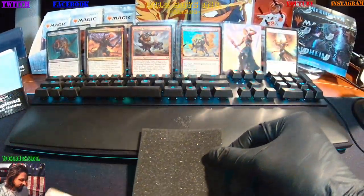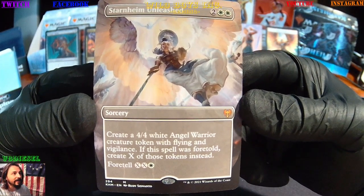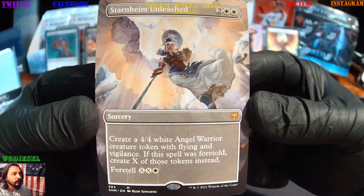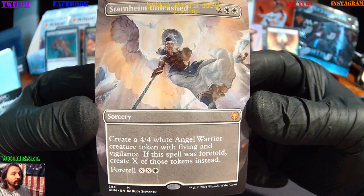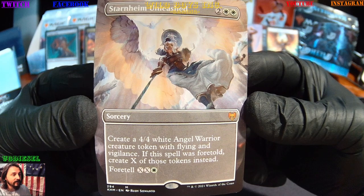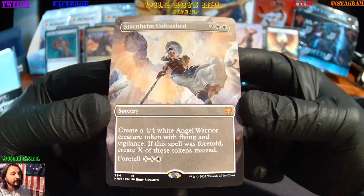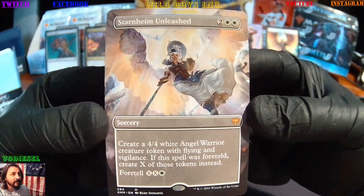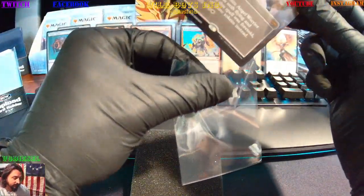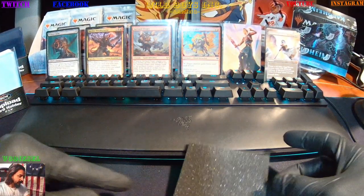And here's that other card — boom! Mythic rare: Starnheim Unleashed, Angel Warrior. It's a sorcery — create a 4/4 white Angel Warrior creature token with flying and vigilance. If this spell was foretold, create X of those tokens instead. That's a full art mythic! It'll be nice to see if we start pulling full art mythics in the collector boosters. Alright, that's pack one.